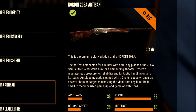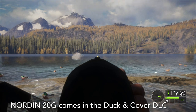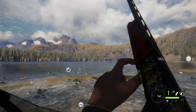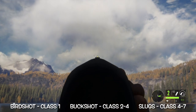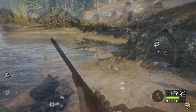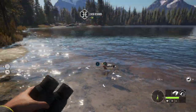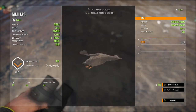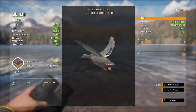Then we have the Norden 20 gauge shotgun, which comes in the Duck and Cover DLC. It has three shots. How many shots are in a shotgun is one of the determining factors of how well I like a gun, because reloading really slows you down. My favorite shotgun remains the Cacciatore with its six shots. What I do with this gun is take two variations back to back — once I use three shots, instead of reloading I move to the next one, which is a good way to get more ducks.